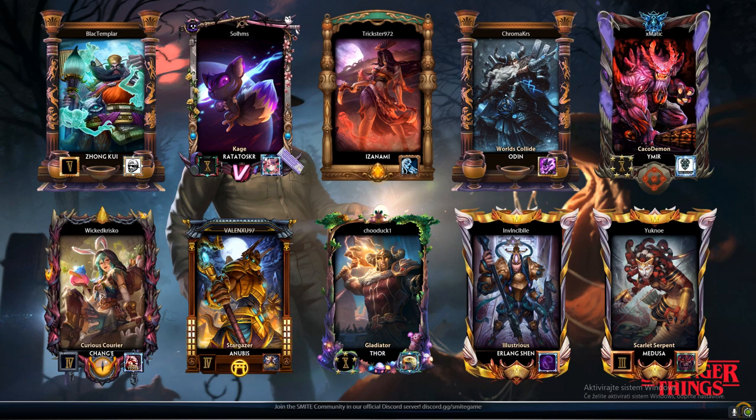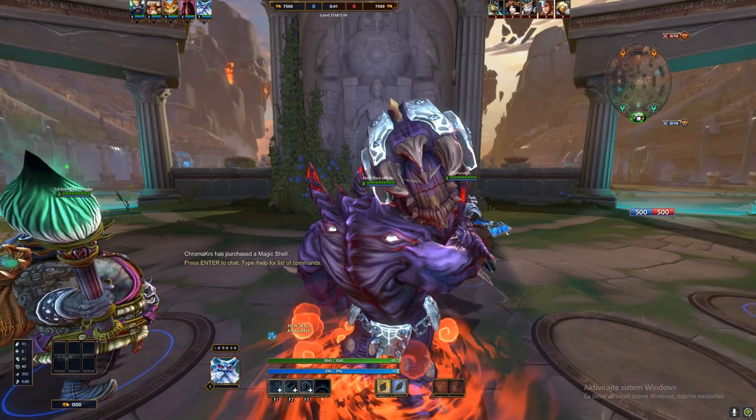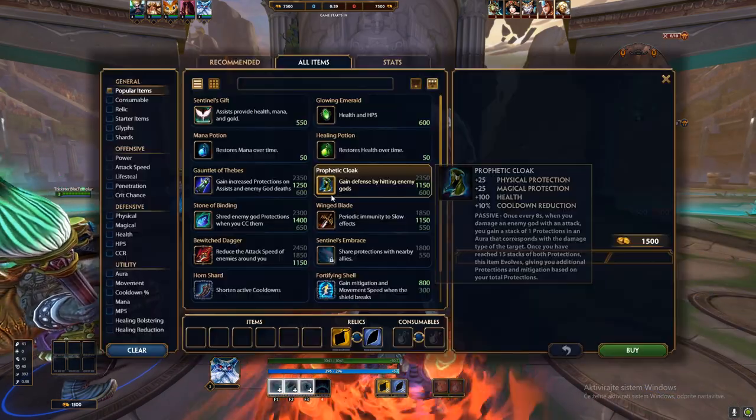Thor is annoying — he has long range poke and a lot of bonus damage. Erlang Shen, you don't see him every day. Also Medusa. Chang'e — there used to be a saying: always buy a lot of cooldown on Chang'e and Ares, this really allows them to dance.